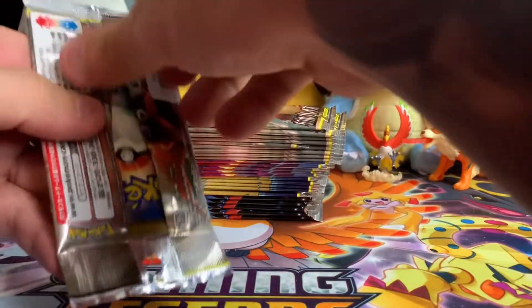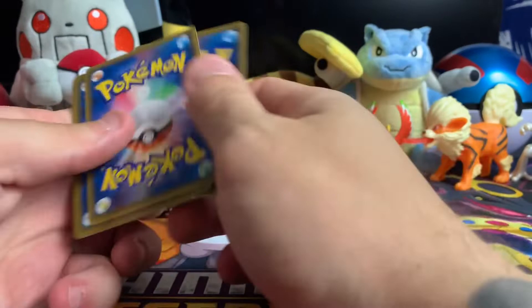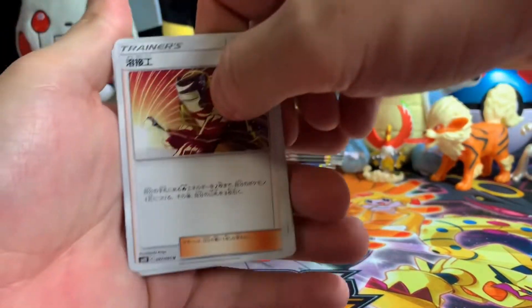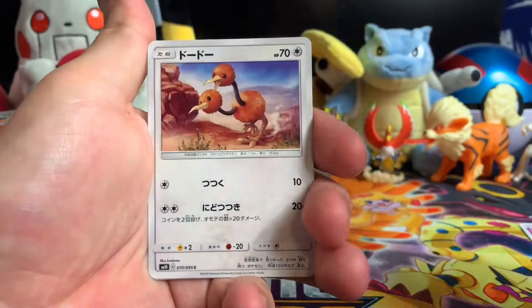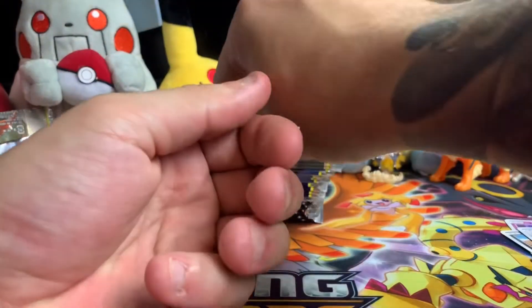We're gonna start with some Double Blaze, because why not. Still looking for that Charizard and Reshiram rainbow rare or full art. Starting off pretty good with a Welder — also looking for that in full art form. We have a Ghastly, Murkrow, Doduo, and a Seal — actually that's a Dugong.